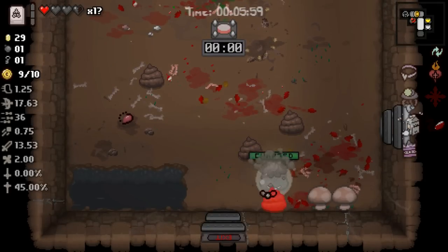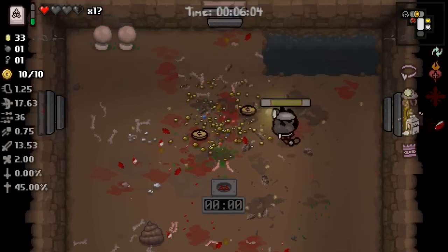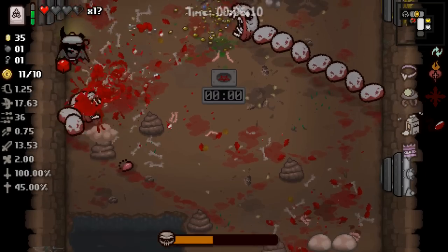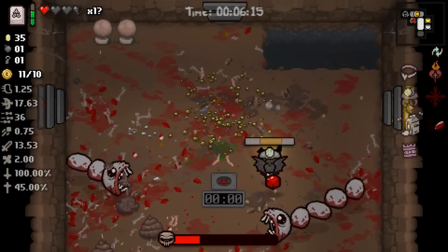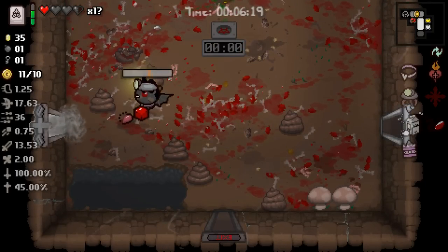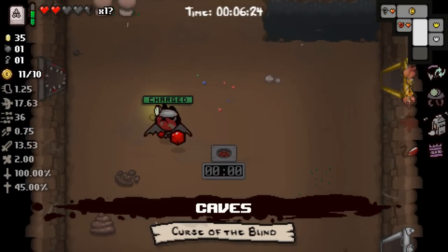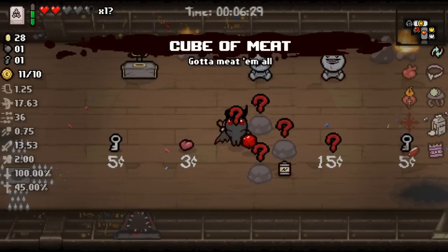We can walk into enemies without them being able to do anything to us — kill them basically just by coming into contact with them. This is probably pretty close to an unbeatable run at the present moment. And for this to happen on a floor with Curse of the Blind is kind of ridiculous. We got the Angel deal, which is completely fine. I honestly think we should keep buying seven-cent items.